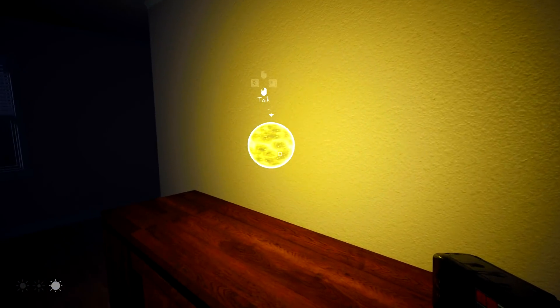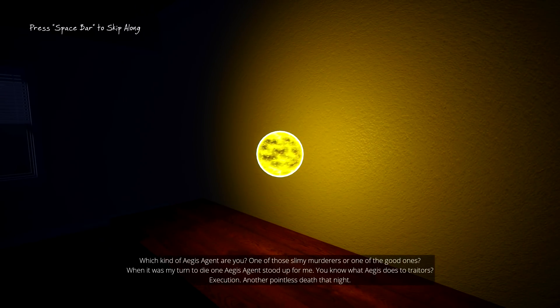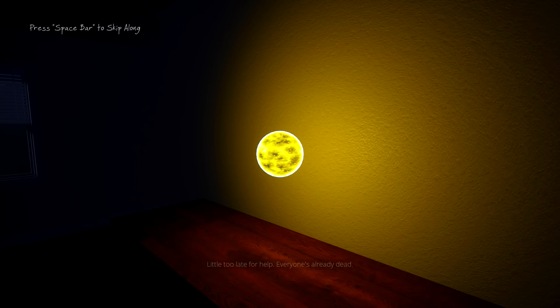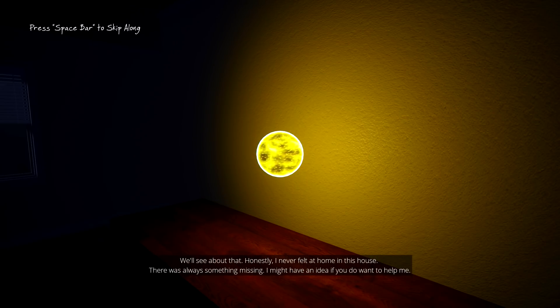Let's save again. I'm still wondering if I should wipe the hard drive or not. I want to expose them. I think I'm going to keep it around. Another restless spirit - Lady Janice. Which kind of Aegis agent are you? One of those slimy murderers, or are you one of the good ones? When it was my turn to die, one Aegis agent stood up for me - you know what Aegis does to traitors? Execution. Another pointless death that night. Well, I'd like to think that I'm one of the good ones. I'm trying to help. A little too late for help - everyone's already dead.